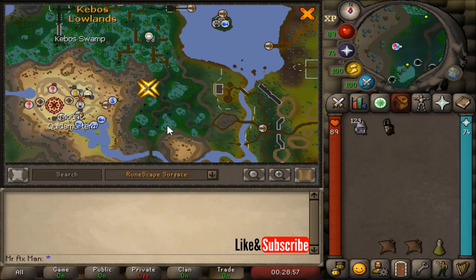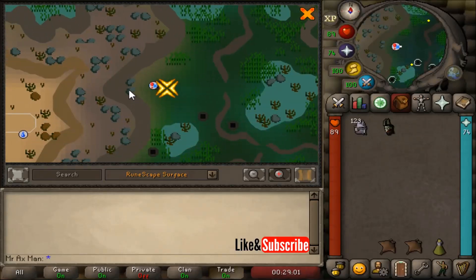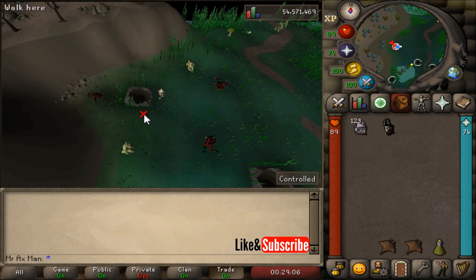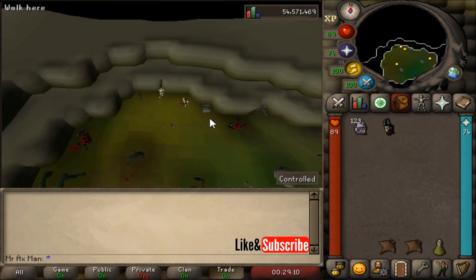Head over to the Lizardmen Settlement and enter the lair to the Lizardmen Caves where I am located. Talk to Captain Cleave and go through the dialogue. I do not believe you need to bring their helmets with you, but bring them just in case.